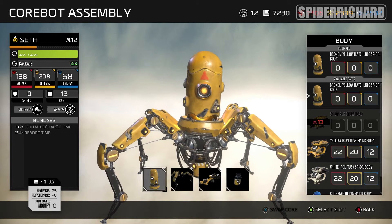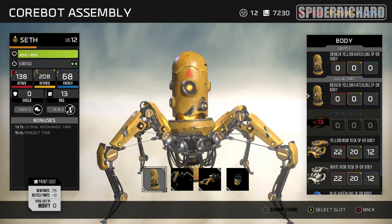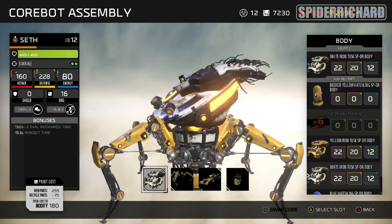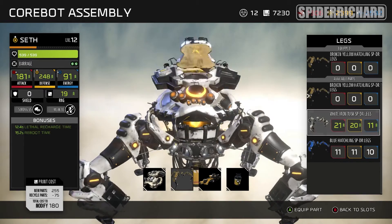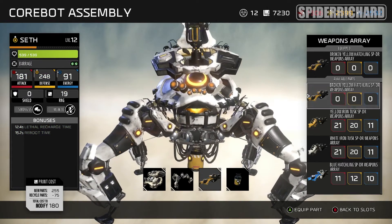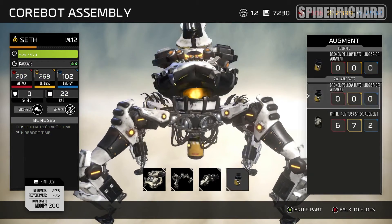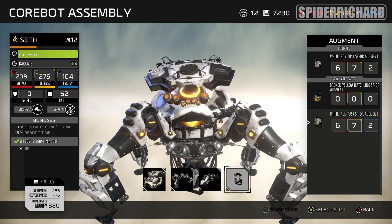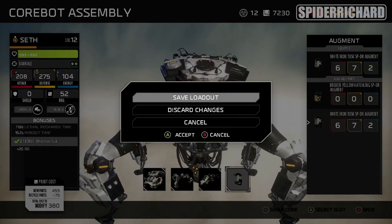We're going to go to Seth here because I have all the white blueprints for him. I've got his little head here which I'm going to equip. Just make sure all the names are exactly the same and equip the legs and also the little gun that pops out of his head and the last part as well. You should get the achievement as soon as you equip the last bit. I don't think you need to actually quit out of the loadout but just in case do that.